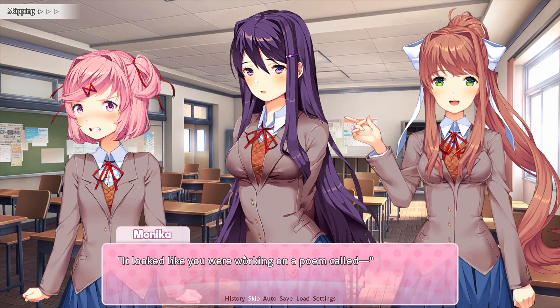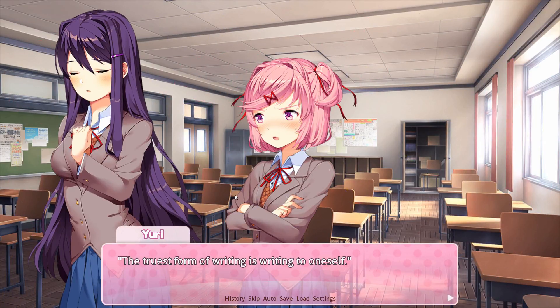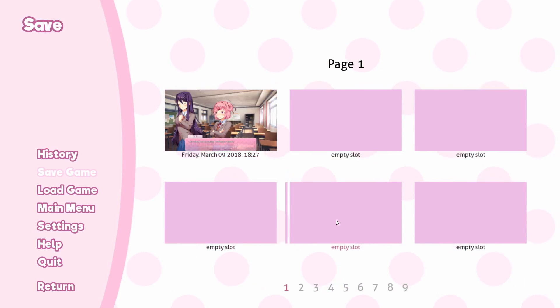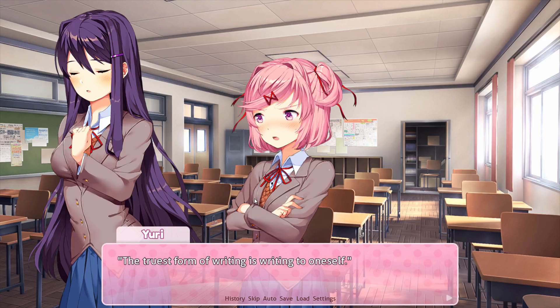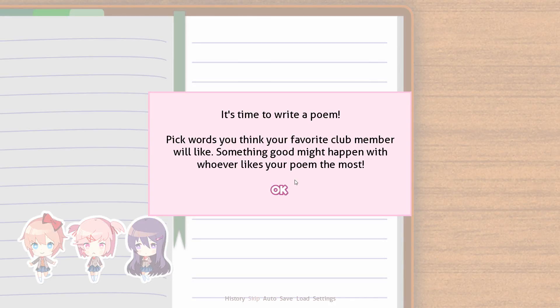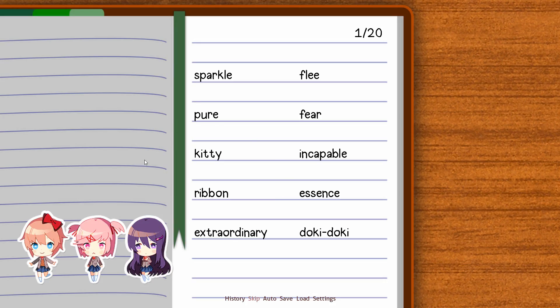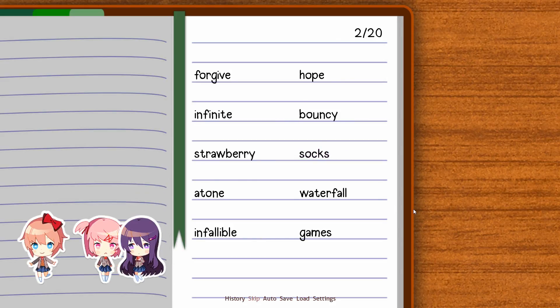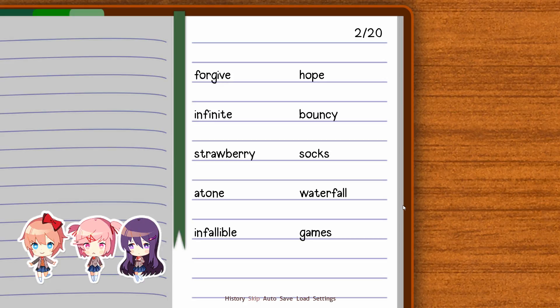So what we need to do is skip through all of this because we've already read it. We really know what's going on. Will it stop on its own when it gets to the right point? It will stop on its own. What we need to do first is get all of Sayori's screens first. We need to pick everything that makes Sayori happy. Sayori likes bittersweet stuff.